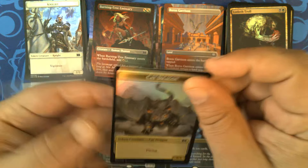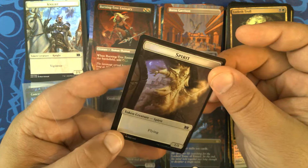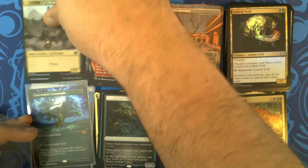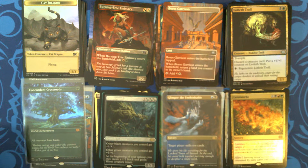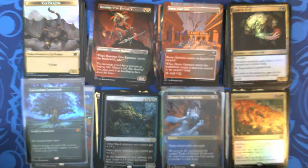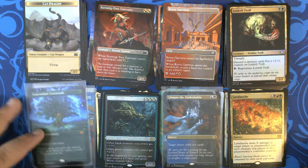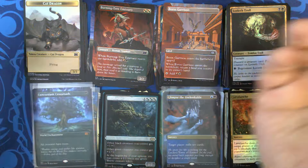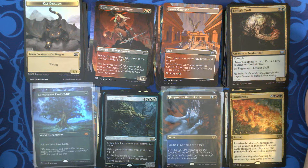We got a Cat Dragon token to go along with a miscut Cat Dragon token — very nice — and a 1/1 Spirit with Flying. I'll sleeve up that Glimpse too while we're at it. Very cool. Alright, well, thank you for joining me on this adventure with Double Masters Collector Box No. 2. I know it is a bit of a throwback — this is Double Masters 2022, not the original Double Masters. Don't forget to like, share, comment, subscribe — all that good stuff for the algorithm. And until next time, stay awesome. We'll see you in the next one. Thanks, bye!